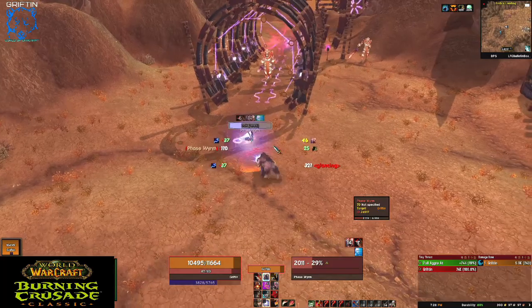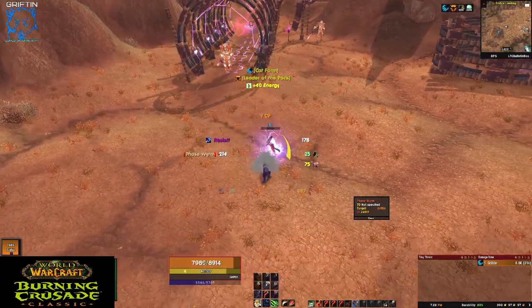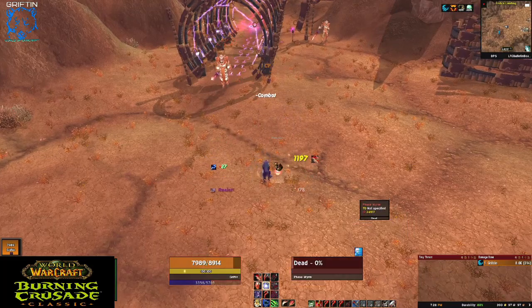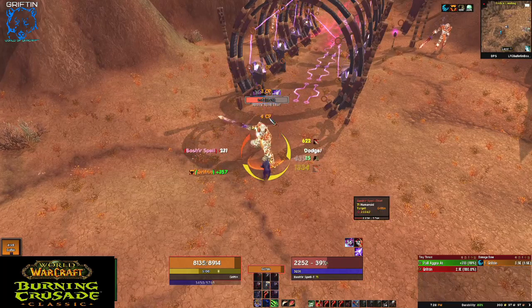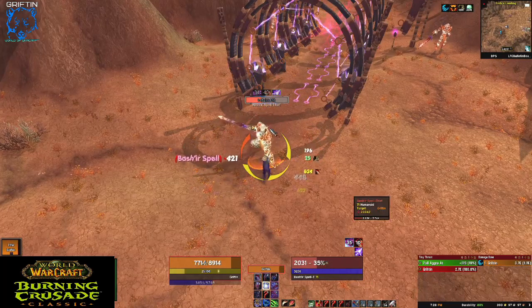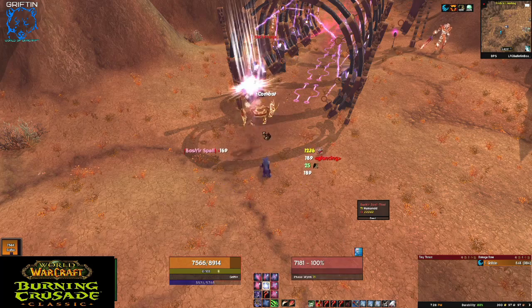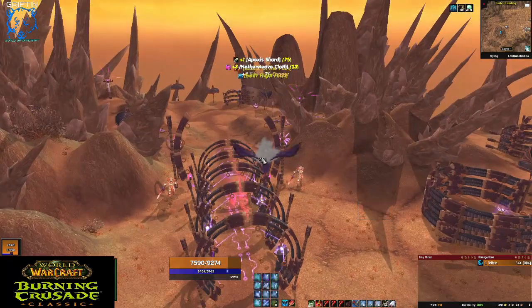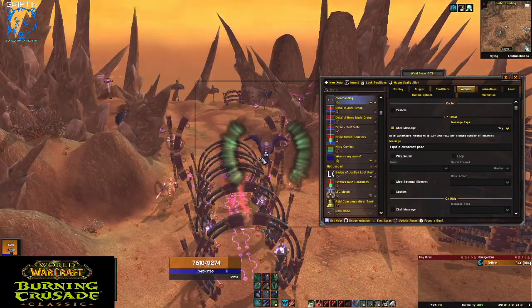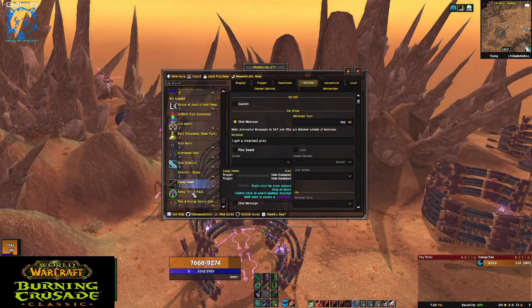Really handy if you're trying to min-max. The main thing I would use clear casting for is to know when not to power shift — it makes more sense if you have a clear cast to stay in the form you currently are. You saw it: I got a clear cast proc, it let me know visually, it was up in my face — and that's kind of what WeakAuras can do. That's a very limited example.